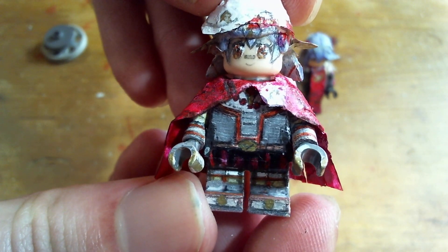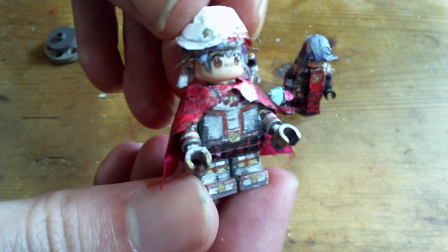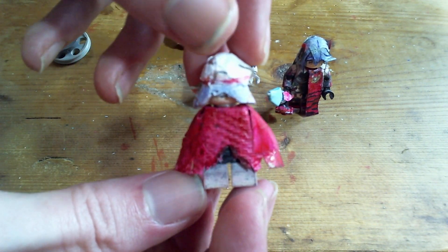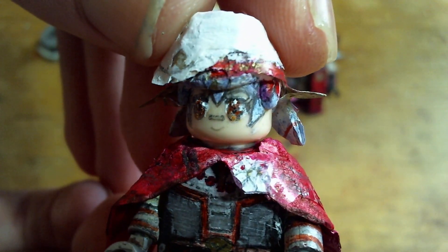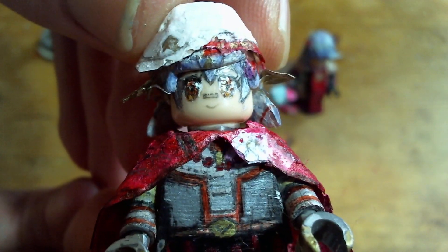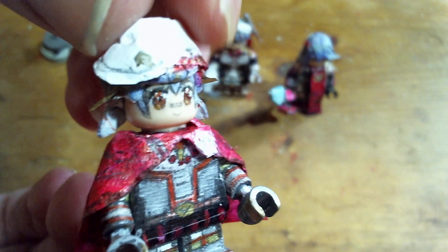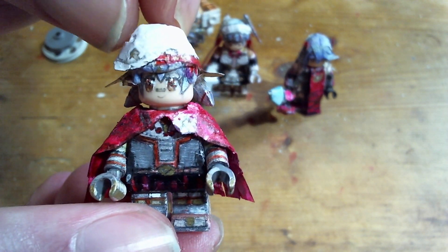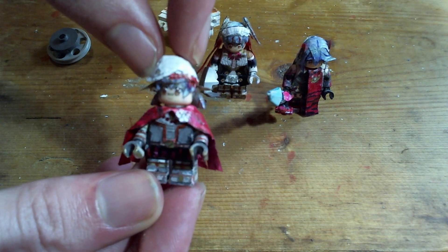And next we have Poppi Alpha. All the Poppis have been updated with metallic coloring. Her hat and hair are both put over a regular hair piece — I didn't use a hat piece for this. I used a hair piece and made the hat out of paper and tape, as opposed to using a hat as a base and making the hair under it. With the size of her hat, it just worked better making the hat instead of making the hair.